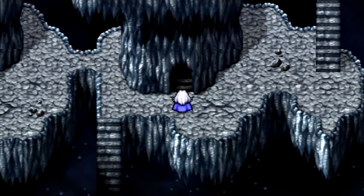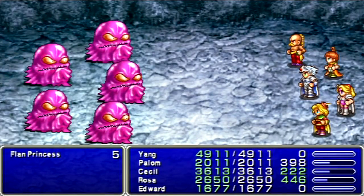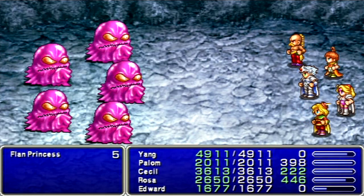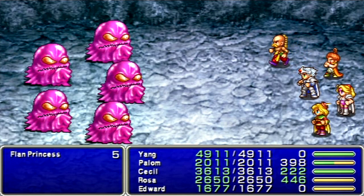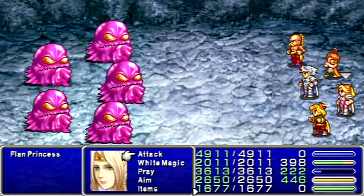We're back here. This particular battle I promised I'd show you — let's use a Siren in this room to fight Flan Princesses. Let's go all out against these guys. They have about exactly 20,000 HP. When you're fighting them, you want to use spells like Meteor, Bahamut, you name it — anything that does mass damage to all enemies. The problem with these guys is they're ultra rare. The only way you can meet them reliably is with a Siren; I've never met them without one.